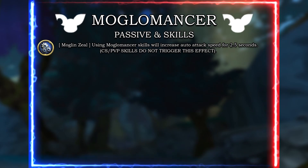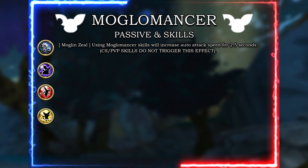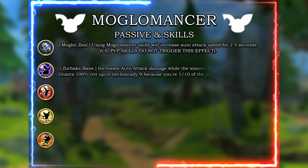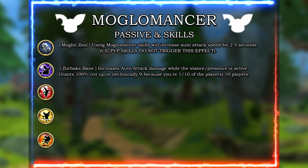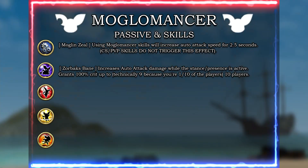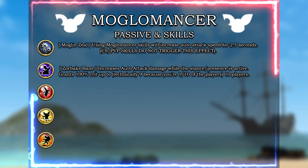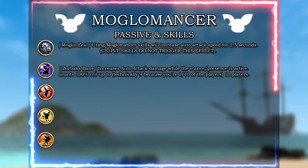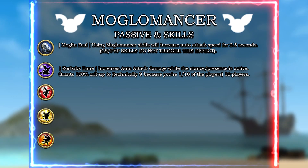Mogulmancer has four abilities that will grant you bonuses based on which one you use: Zorbach's Bane, Twillie's Blessing, and Twig Zeal. Your ultimate, when it hits an ally, will also grant them a buff based on your active stance. Zorbach's Bane empowers your auto attacks and grants 100% crit to 10 nearby allies for 3 seconds — technically 9 nearby allies, since it always buffs yourself as one of the 10 players. Zorbach's Bane also increases your auto attack damage while this stance is active.